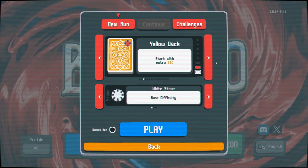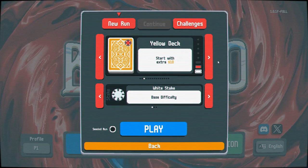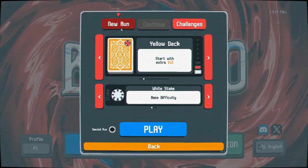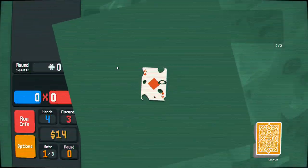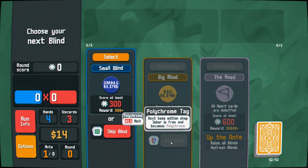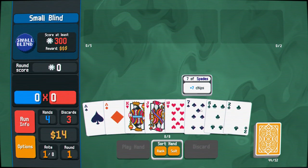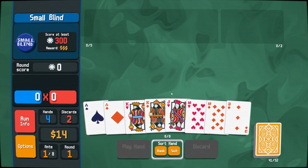Howdy y'all, Round the Wheel here, up and at 'em with the next deck in line in the Road to Gold Stake — the Yellow Deck, starting with an extra ten dollars. That doesn't seem like much of an advantage, but money can be quite important. I accidentally clicked new run when one was already lined up, but it looks like we've got a Polychrome Joker waiting for us up ahead.